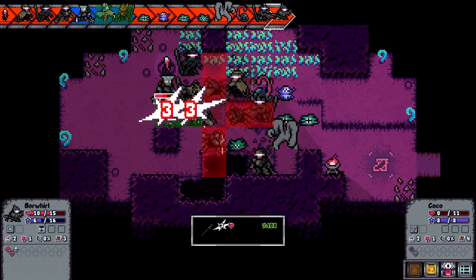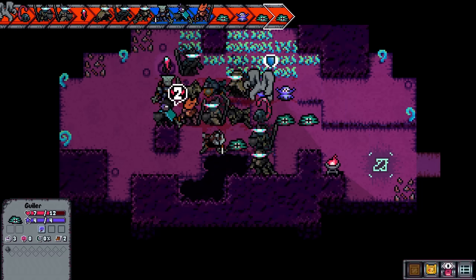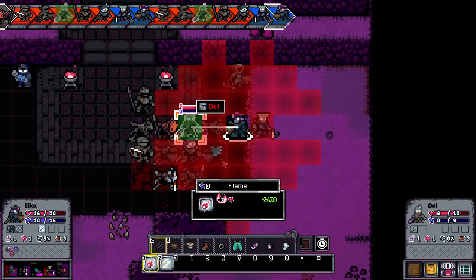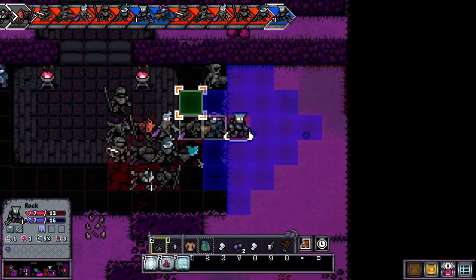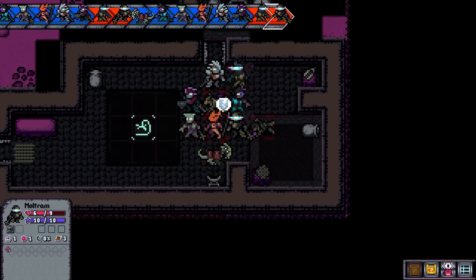This continues until the battlefield is absolutely covered in bodies, and you're stuck either walking around or shooting across the dead bodies to hit your foes. Some classes, like the ranger or magic classes, don't much care about dead bodies, but a lot of the chisel and knight class abilities rely on being right next to your target, which makes a body in the way a huge annoyance.